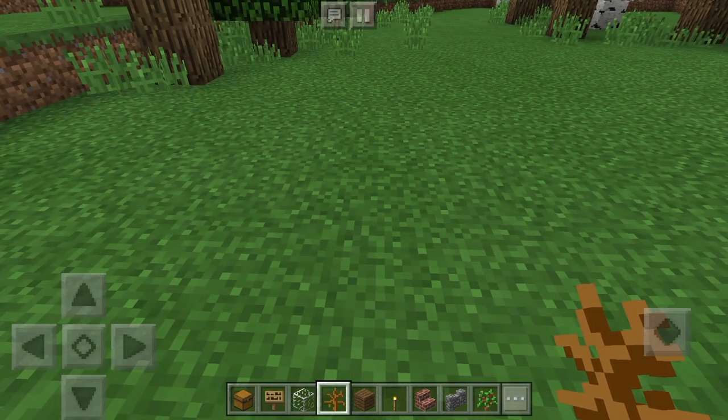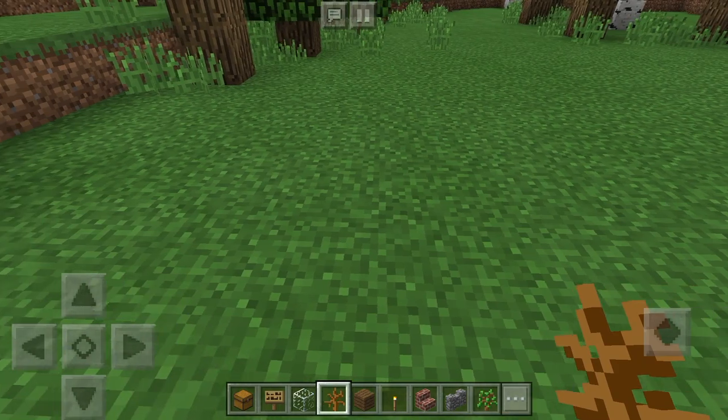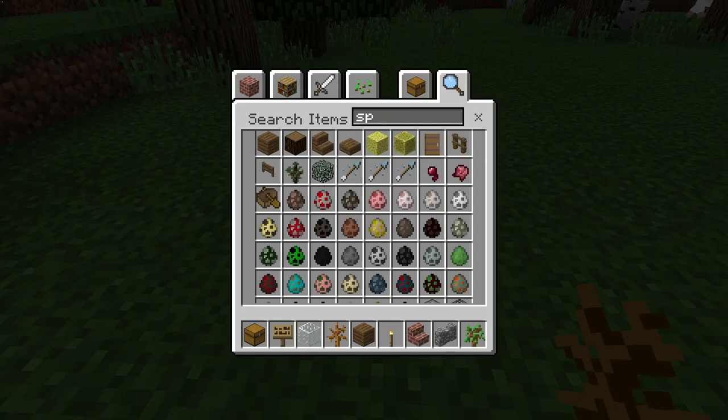Starting off the video, the dead bush is officially considered as the most useless item in Minecraft PC, while the diamond hoe is considered as the most useless item in Minecraft PE.